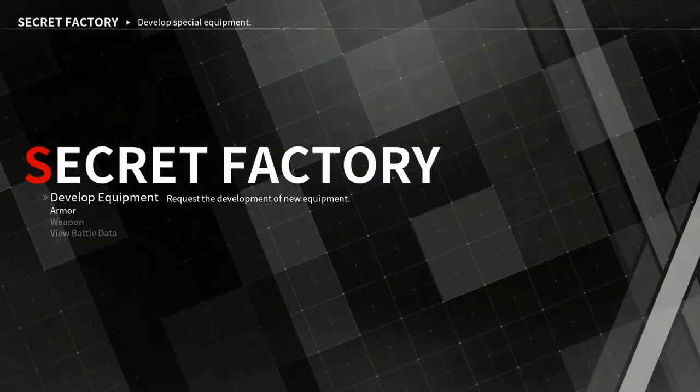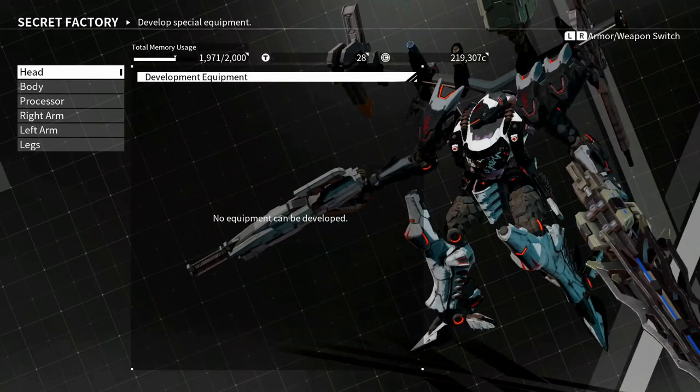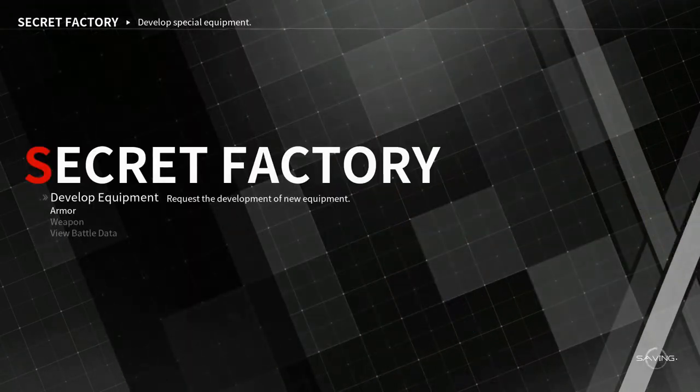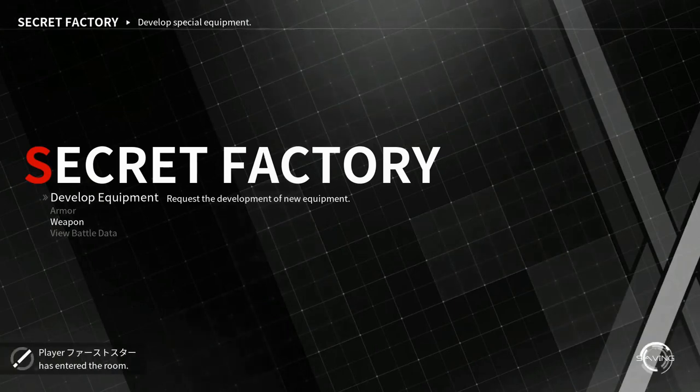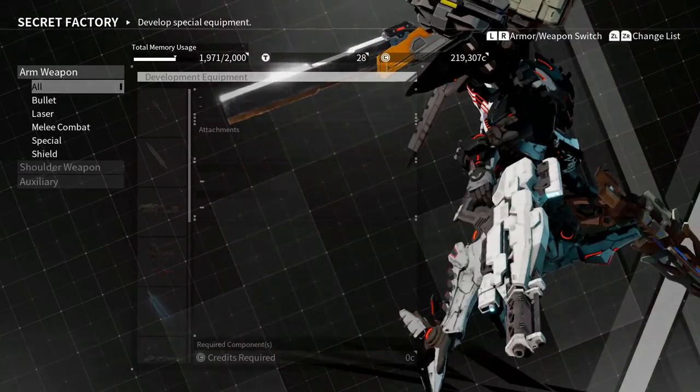You click it and you'll see the secret factory. In the factory I don't see any armor — I don't know why, maybe I'm not far enough. I'm only at rank C. But if you look under weapons, you'll see there are some cool-looking weapons in here.